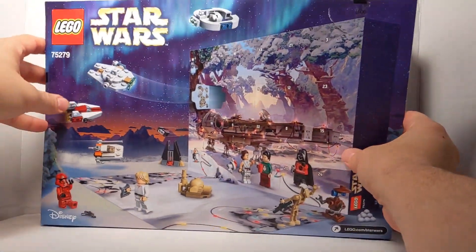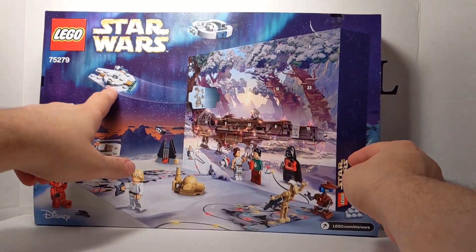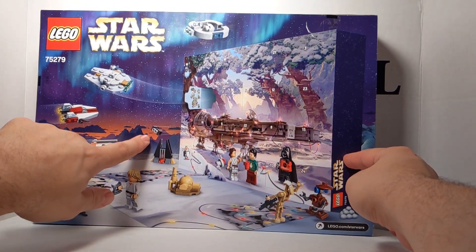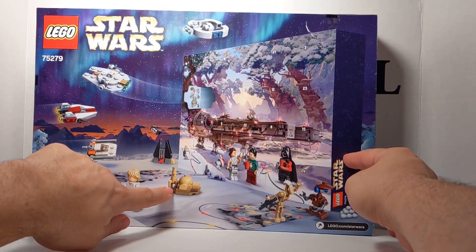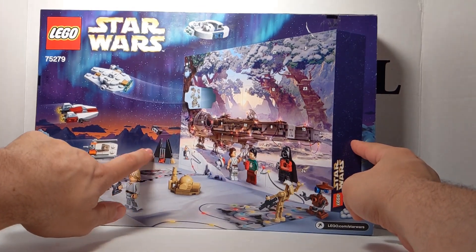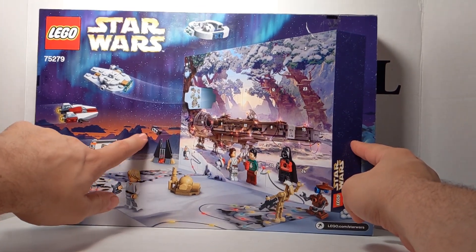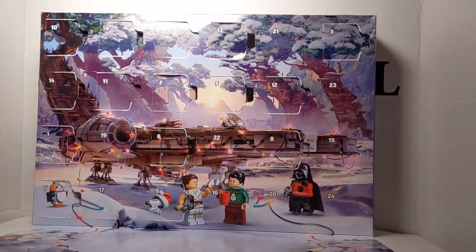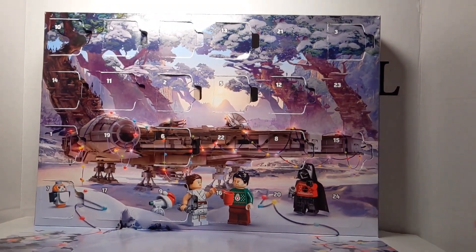And then on the back, more ships, more minifigures, and this looks like some new ones. Looks like Tatooine, looks like Mustafar, a droid — so we've got some new stuff coming out. And this is Day 15, and for the reveal, we'll do Hunter.